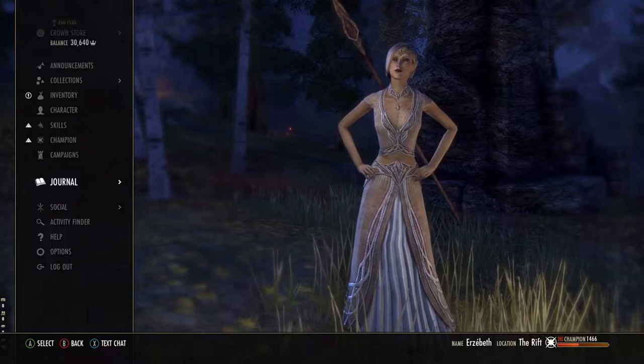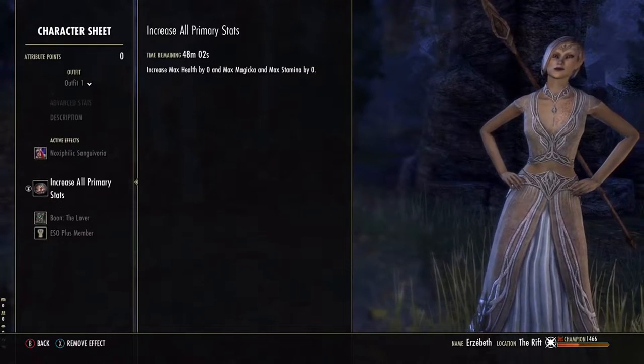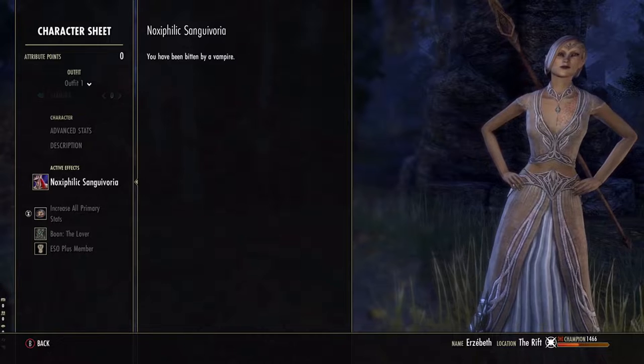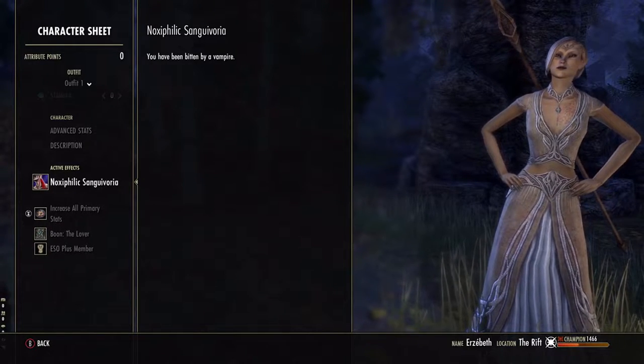Let's start with how it can begin. Erzabeth here ran into a blood fiend during a midnight outing and got bit. Her character window now shows that she's infected with Noxophilic Sanguivoria, a disease that can turn you into a full-blown vampire.